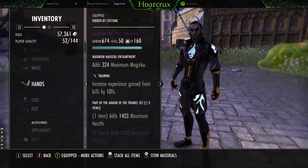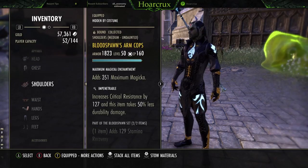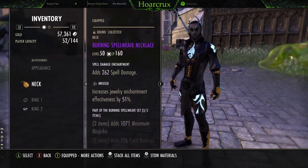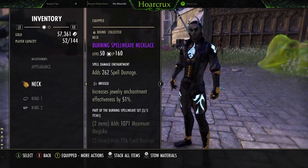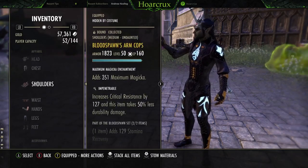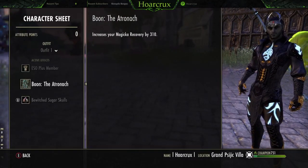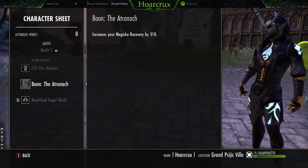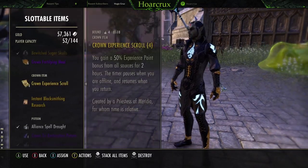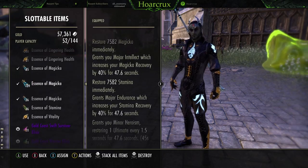Last set we're running — this doesn't need to be Training, obviously you need Sturdy. Ideally you want 2 Impen, 5 Sturdy, running 5-1-1 to maximize the Undaunted passive. On the jewelry, you want all spell damage. If you're running Blood Spawn, straight up all spell damage — change the Atro to spell damage. Because between the pots we're using, which are the most OP pots in the game for a MagDK by far, which are the Heroism pots.